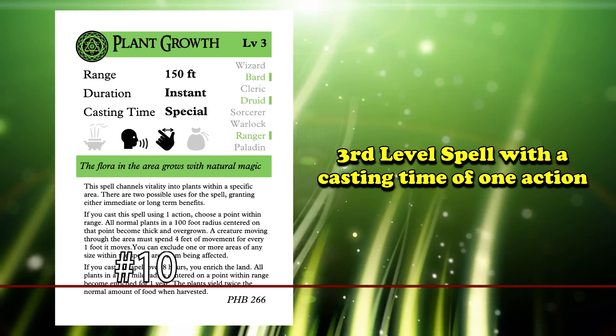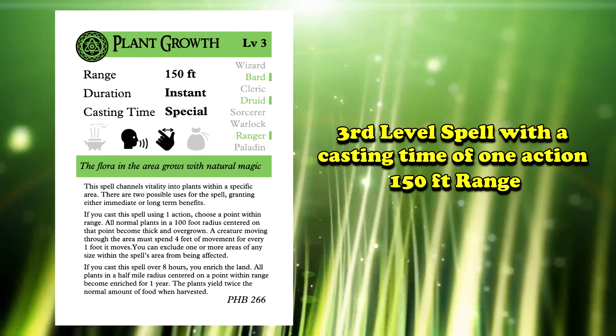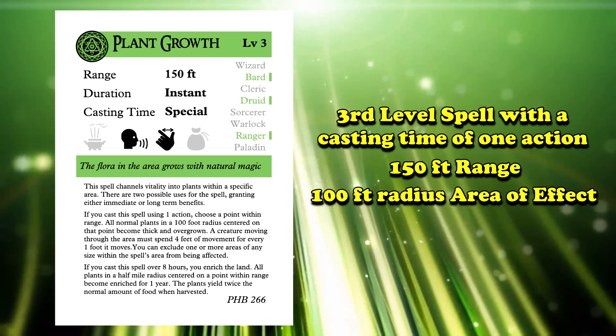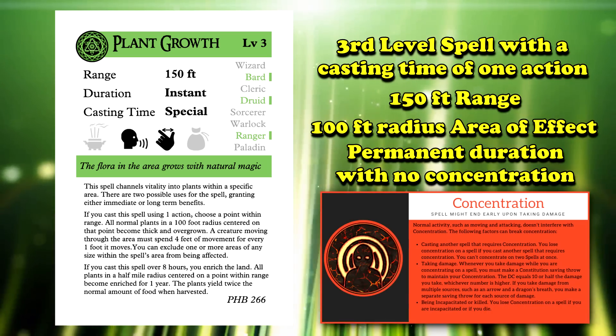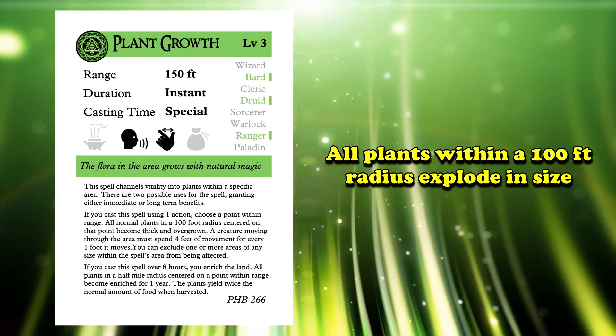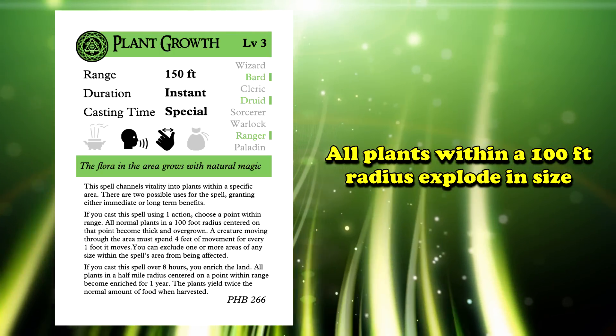Starting us off at number 10, we have Plant Growth. This is a third level spell that has a casting time of one action, a range of 150 feet, and a daunting 100 foot radius area of effect. The duration of the spell is permanent with no concentration necessary. When you cast Plant Growth, all the plants in a 100 foot radius explode in size, overgrowing the area.